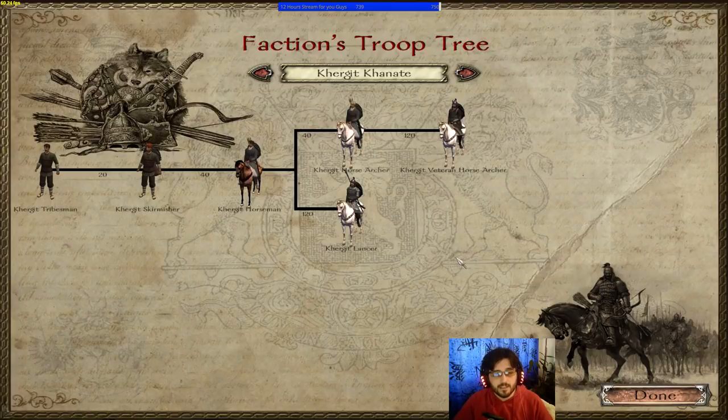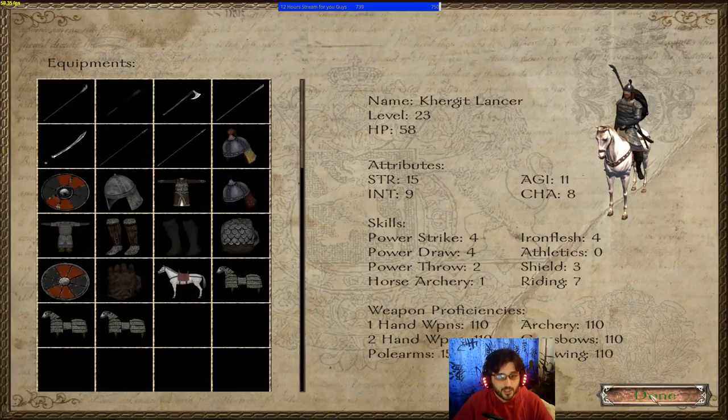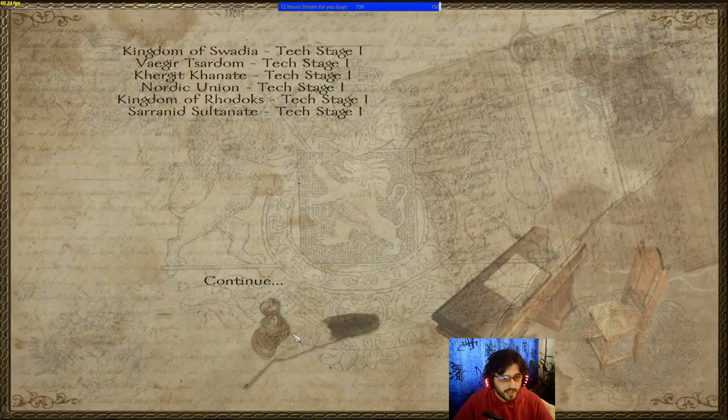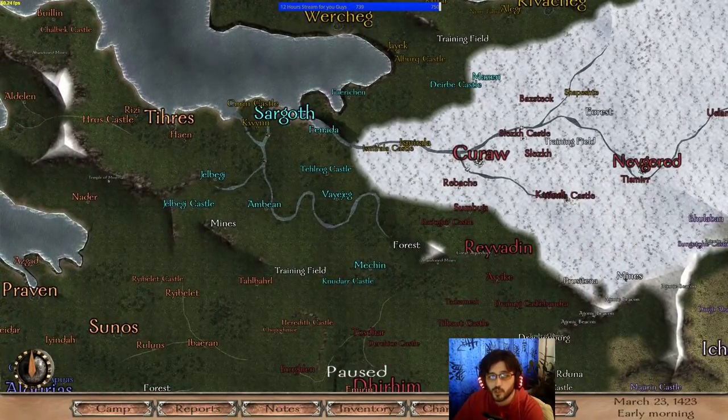The Kurgit Khanate are sadly the same as native — pretty weak. There's no infantry this time, no archers — everything is mounted. The Kurgit veteran horse archer and Kurgit lancer can still level up and receive gunpowder units at tech stage three and tech stage six. However, without good infantry to protect those gunpowder units, they're not that effective. I put them as the second weakest faction in Nova Ethos.